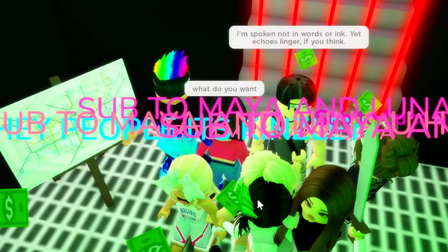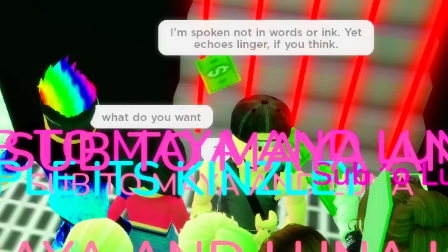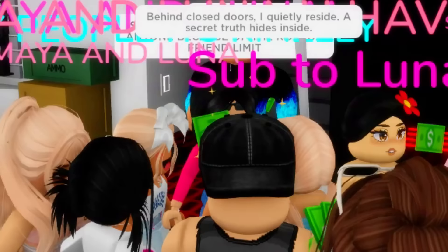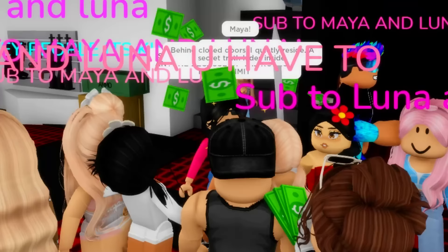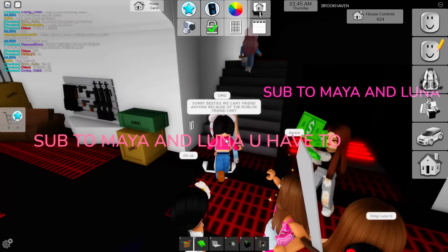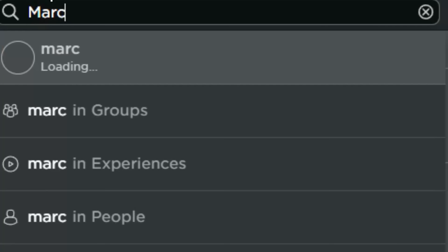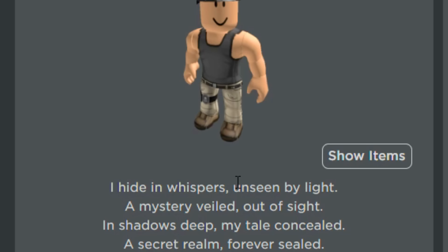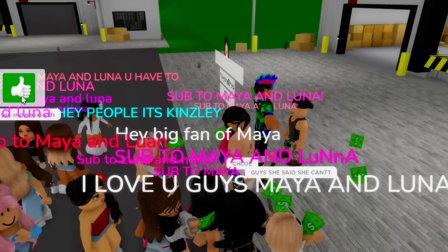Wait, hold on — he's speaking in riddles. "I'm smoking, not in words or ink. Echoes linger, if you think." Maya, who is this guy? Wait, he's talking again: "Behind closed doors, I quietly reside. A secret truth hides inside." Okay yeah, I'm literally running. Maya, he could be a hacker. "I hide in whispers, unseen by light. A mystery veiled out of sight. In shadows deep, my tale concealed. A secret realm forever sealed." That kind of sounds cool, Maya — that sounds so real.